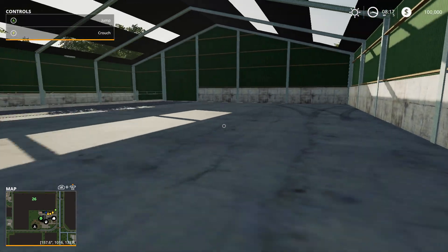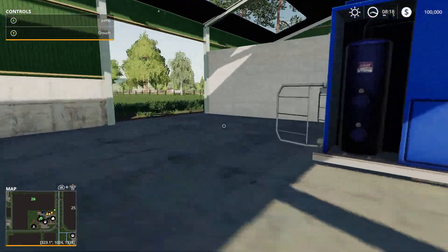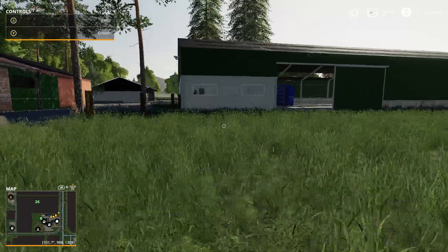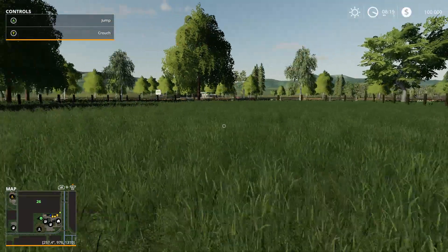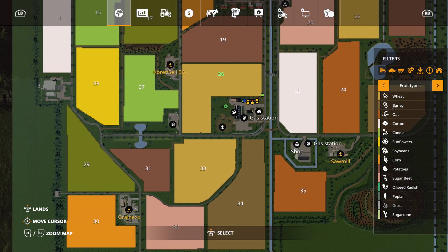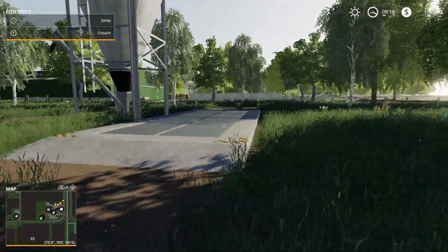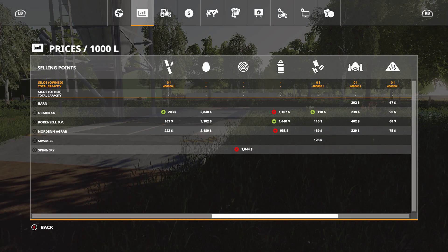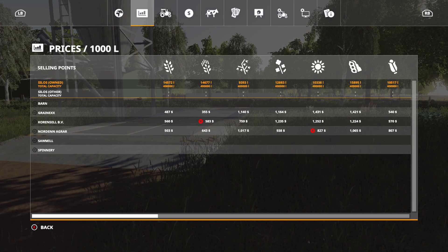It's a cow pasture. Let's see what we got here. Cows come out here for grass. This looks nice so far. What's this? Farm silo. Now, does this do multifruits or no? Nope — not a multifruit map. I thought it would have been like RDC FS19, but I guess not.